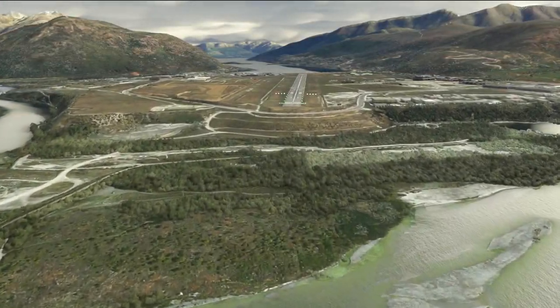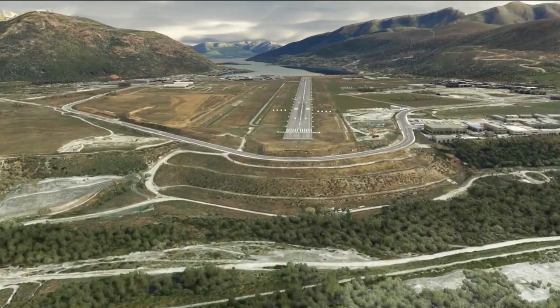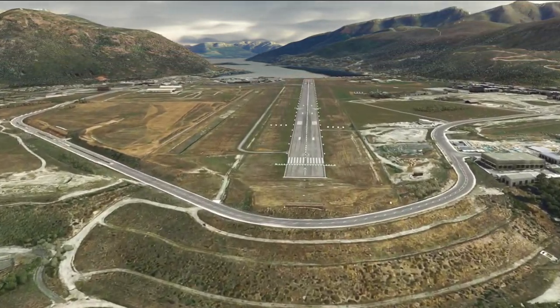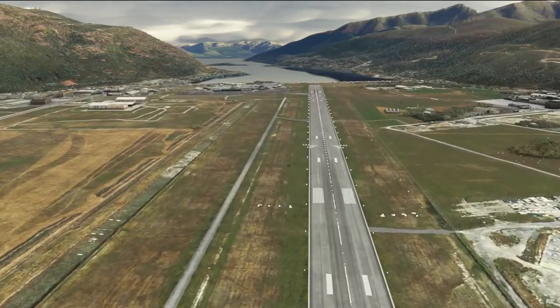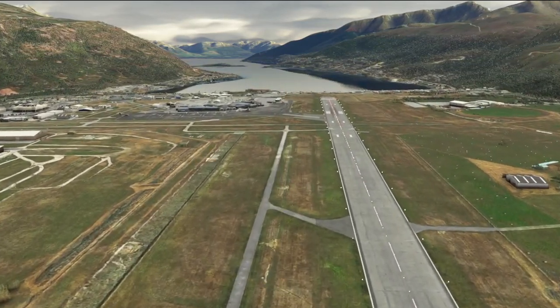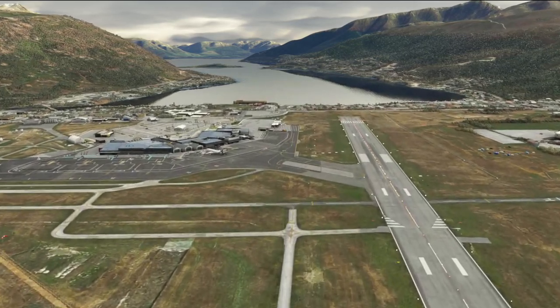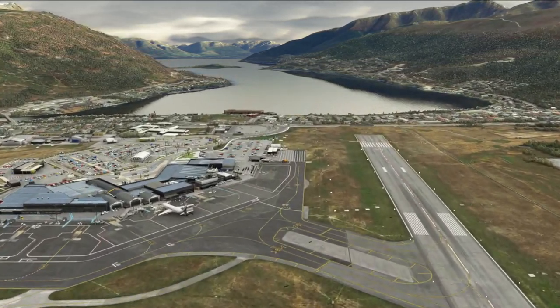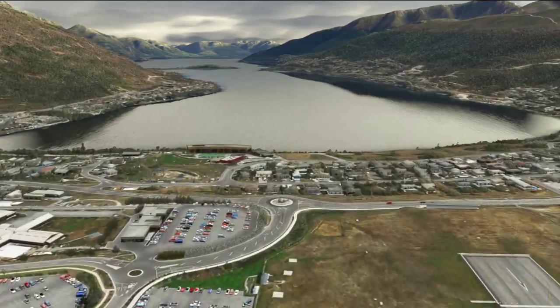InniScene have gone to the next level with this and they've also added real-world 1M mesh data and highly detailed 30cm satellite imagery, hand corrected and colour blended into MSFS' Bing satellite data. So it's not only the airport that they focused on — it's the entire environment around the airport itself, making this a truly incredible experience for all of us.